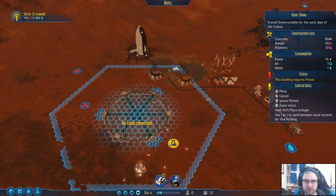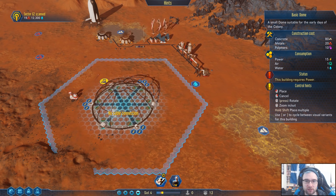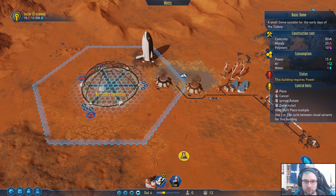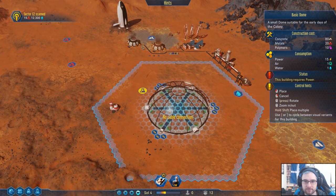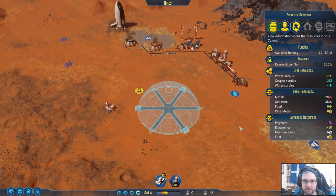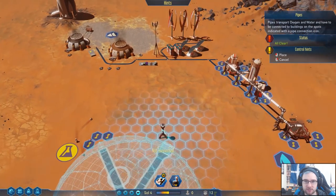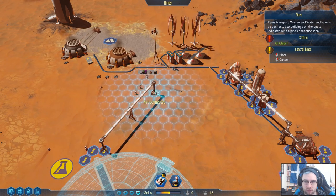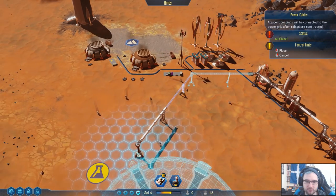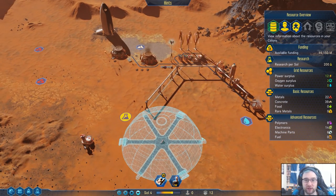We're going to want to place it — oh, more water! Not a bad start in terms of water at least. I'm thinking we'll place it here. There. Now that will actually need hooking up, so we'll need pipes. And then we'll need power. There we go — and then a lot of concrete. We've got 40 though; we're actually gaining concrete pretty fast now.